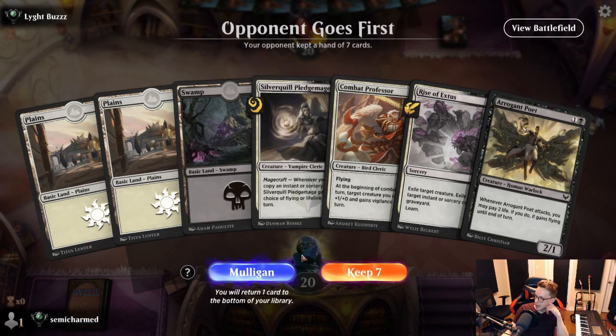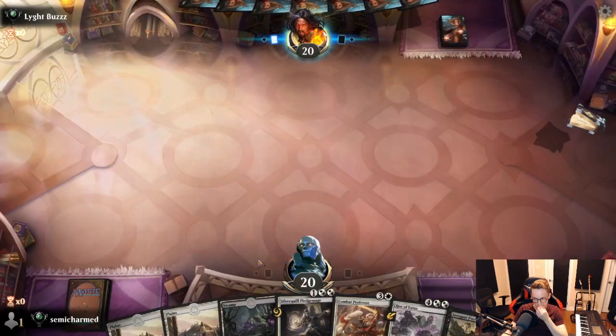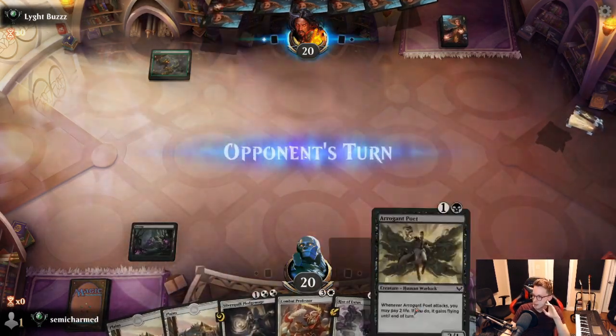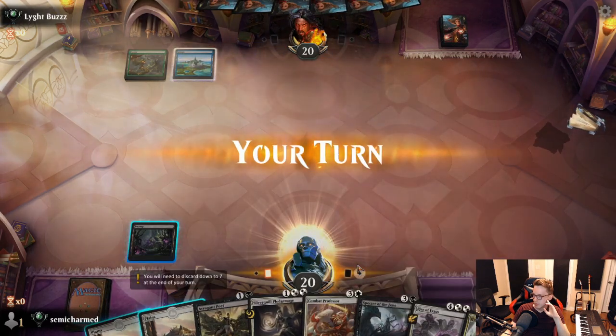Welcome back to round 2. Opponent's on the play. We've got a 2-drop, 3-drop, and 4-drop plus some late game removal — quite happy with this hand. We'll keep it and away we go.